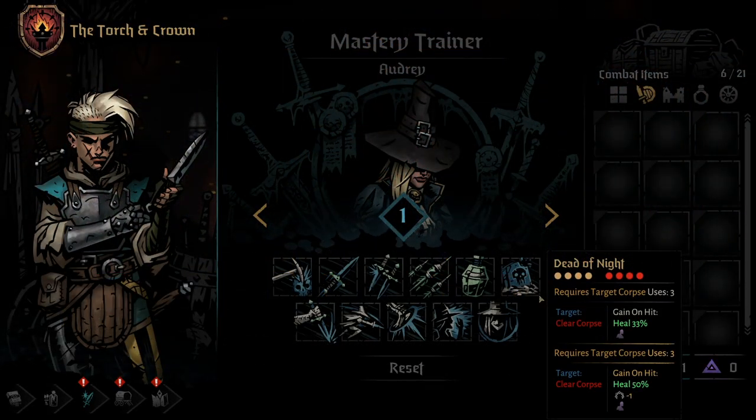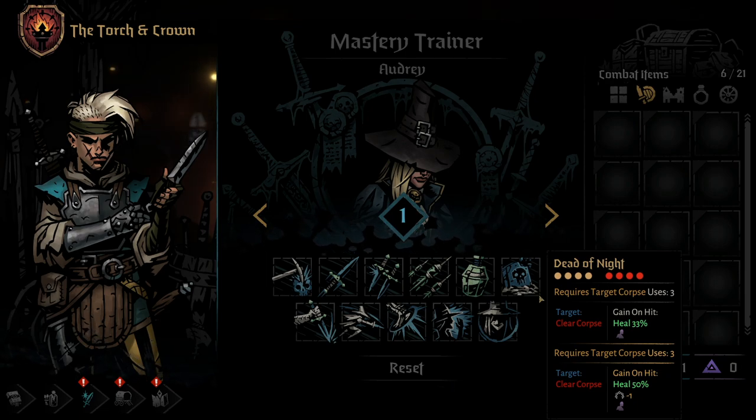Now we are on to the skills that start out locked. You'll need to visit and complete Shrines of Reflection to gain access to these skills. If you'd like to see all the Grave Robber's Shrines of Reflection, be sure to check out those videos from me in the comments and description.